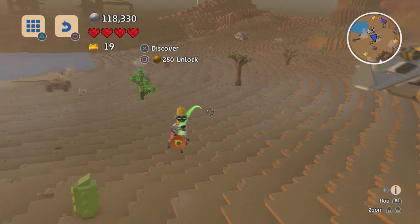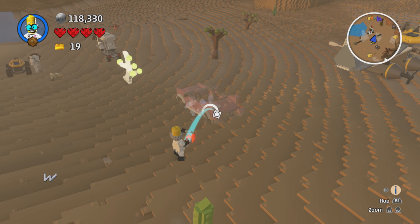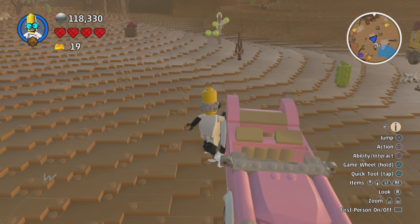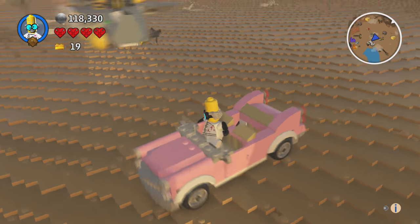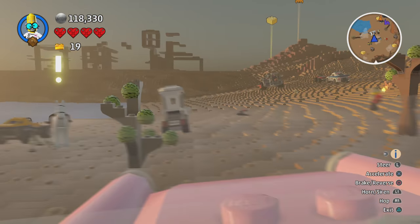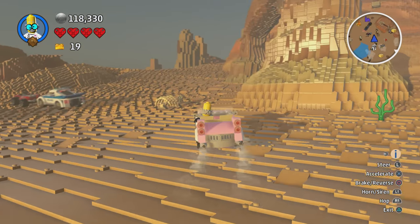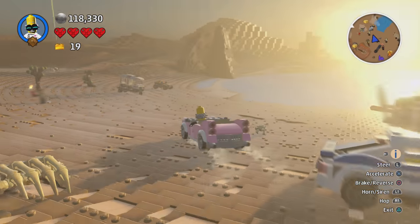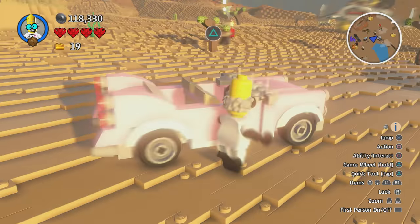The next one is the Pink Convertible — obviously a vehicle. You can have multiple people sitting in it. There we go — we're in the passenger seat now, just chilling out. The animations are pretty cool. We can drive it too — it's a decent speed, just like most of the regular car vehicles. It's got a horn and it just looks very cool.